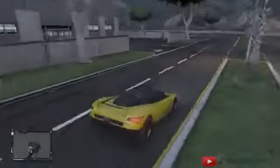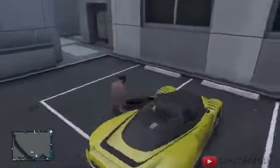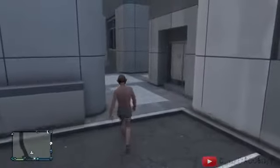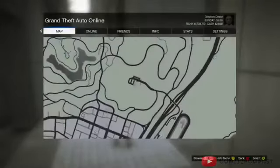Hey guys, what's going on, it's Glitches Direct here. Today I'm going to be showing you this wall breach on GTA 5. To do this glitch, you're going to need to come to this location — I'll bring up the map in a second. I just want to say before we start, this glitch is actually really easy to do and it's really effective.